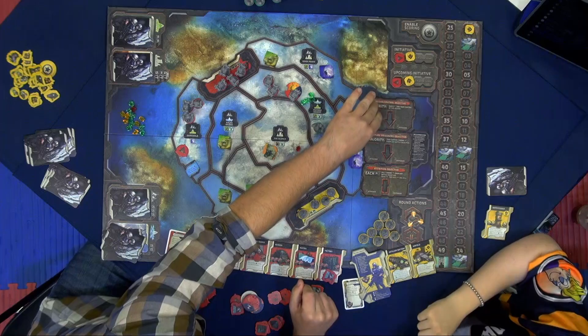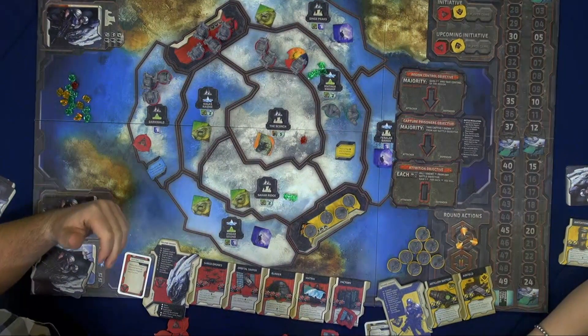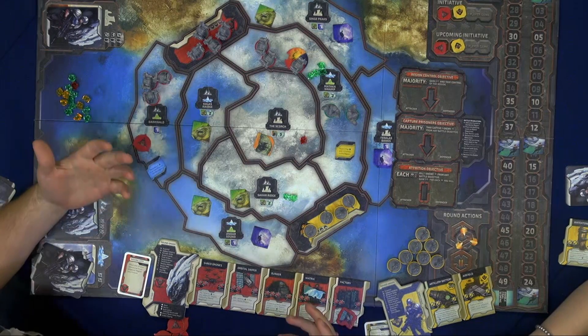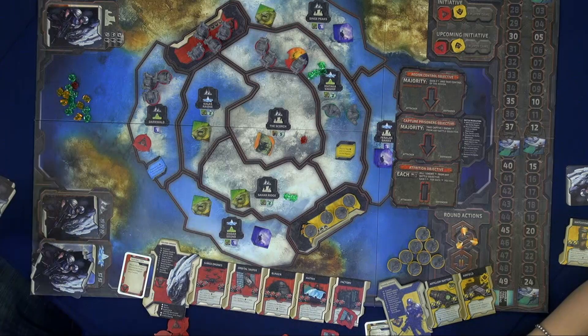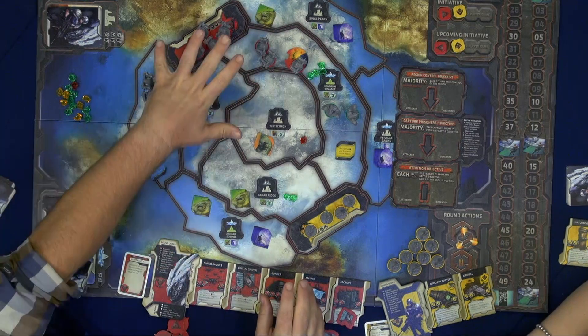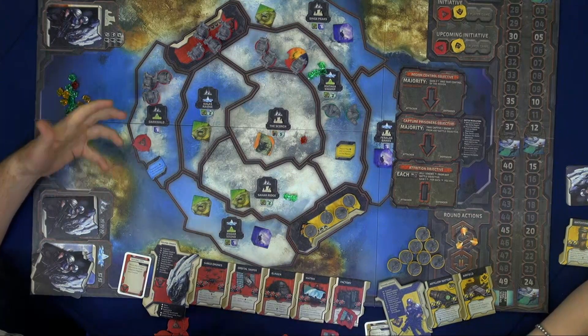There are three different battle objectives we're fighting over, and this is all card-driven. In a battle, it's not just win everything or lose everything. Imagine you're a commander sitting in your dropship — at all costs we need to hold that space, or just kill them all, it's the only way to be sure. Or you can try to capture important targets for intelligence.